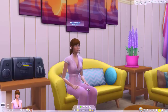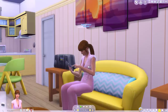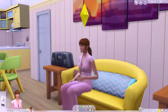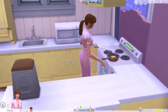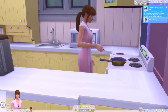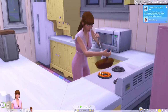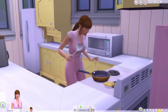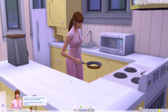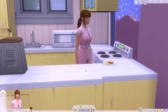Oh hi, thanks for watching my video. So we're going to be doing some skill building again today to discover what we unlock as we progress through each level of the skill, and today we're doing handiness. So today we're playing with my sim Melissa. The handiness skill kind of has two elements to it - you've got upgrading things in your home, but you also have woodworking as well.